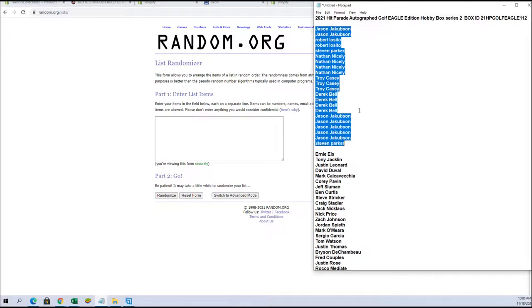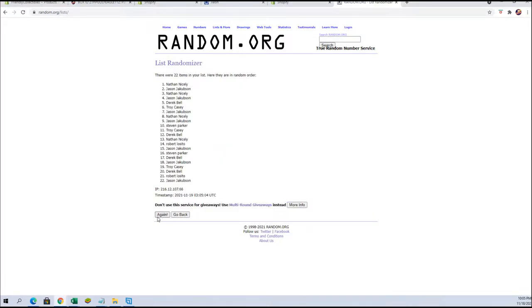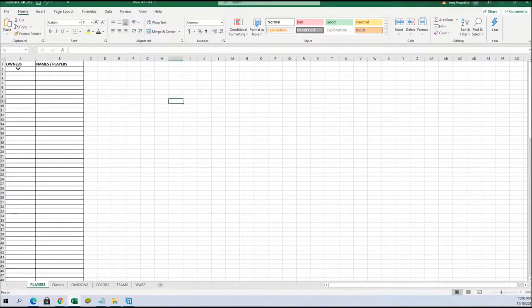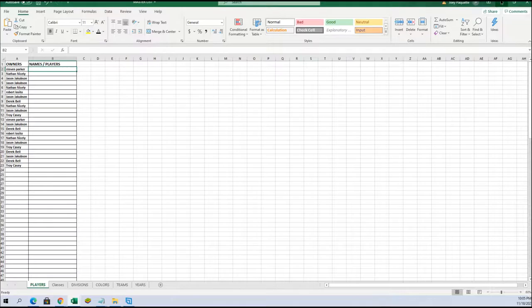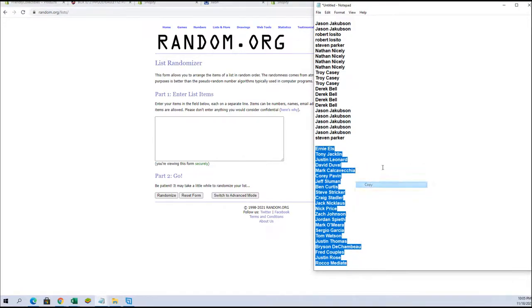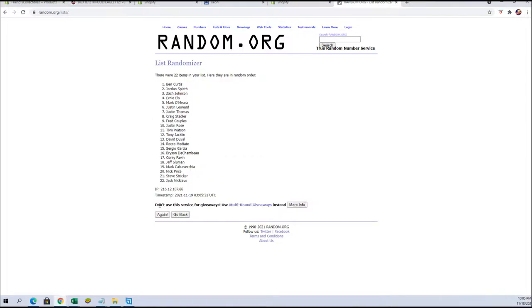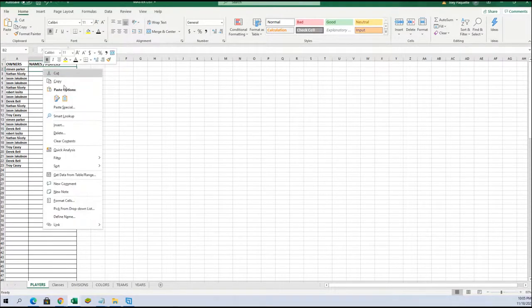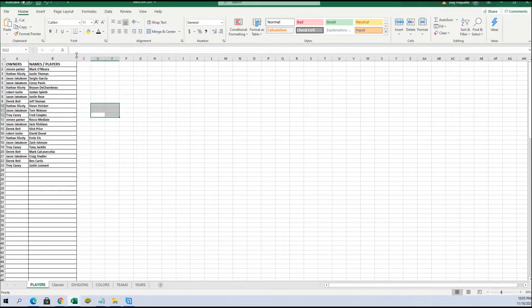All right, Jason J to Steven P, Steven P to Troy. Name slash players next. All right, guys, L's to Rocco Mediate. Mark Omero to Justin Leonard. All right, all right.